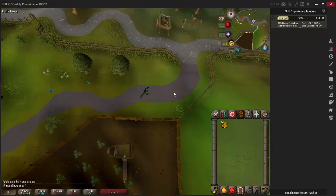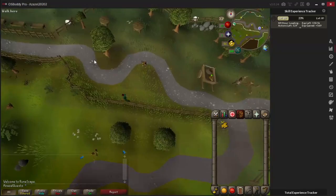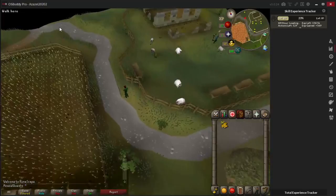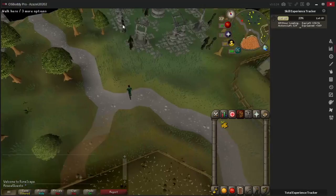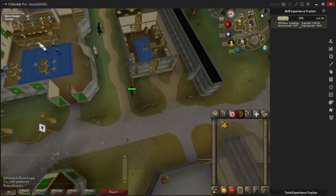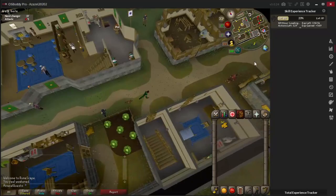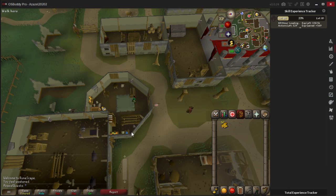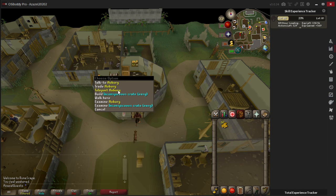I'll be entering Varrock by the south entrance. Bear in mind there are some dark wizards just before you get to the gate, so make sure you have some spare run energy when you get to them because they will really ruin your day if you're low level. Fortunately the level 7 attacked me and not the level 20. If you're a Hardcore Ironman you may wish to consider entering via the east gate. There are also some muggers around so watch out, but once you go in you can close the door and you're safe.